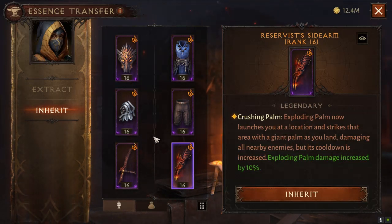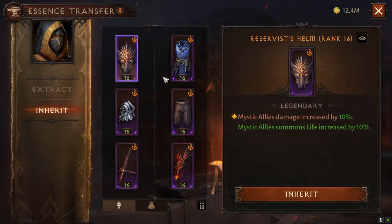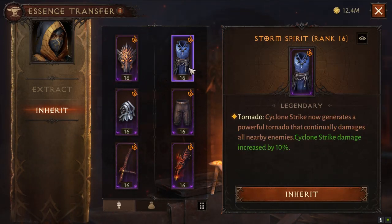One thing to take note of here is the interaction between burning enemies and wind damage. So in this case the Seven Sided Strike that's continually burning and the tornado from Cyclone Strike — if the enemy is burning and you put the tornado up and they get hit, it will automatically crit. That will add a substantial amount of damage, especially when clearing the trash mobs out.